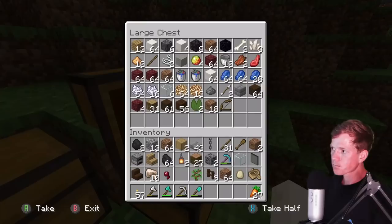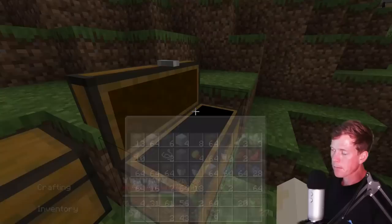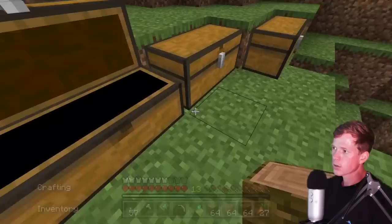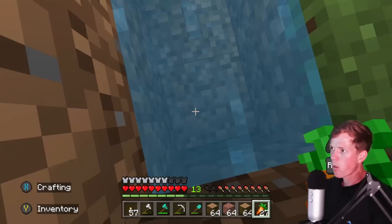Hope everyone is having a wonderful Monday out there — hope you're getting a good start to your week. Let's open up the junk trunk real quick and drop all this extra stuff in here. So really what I'm gonna need for this one — I got some bricks, and I want to incorporate that because it would look good with the jungle logs. I got a few stacks of jungle logs as well, and I have a bunch of leftover cobblestone, so I might as well throw some of that in there too.